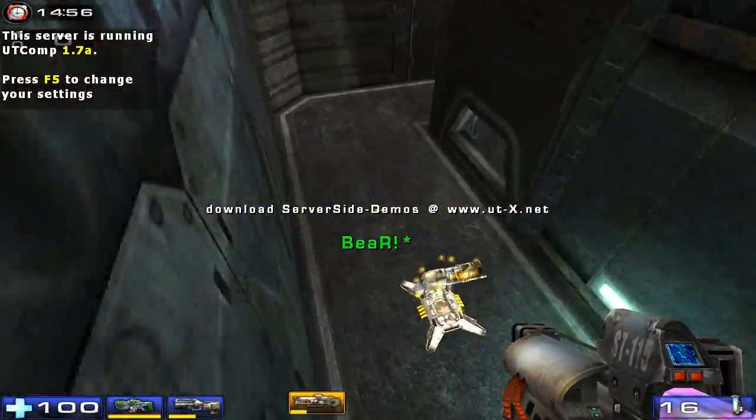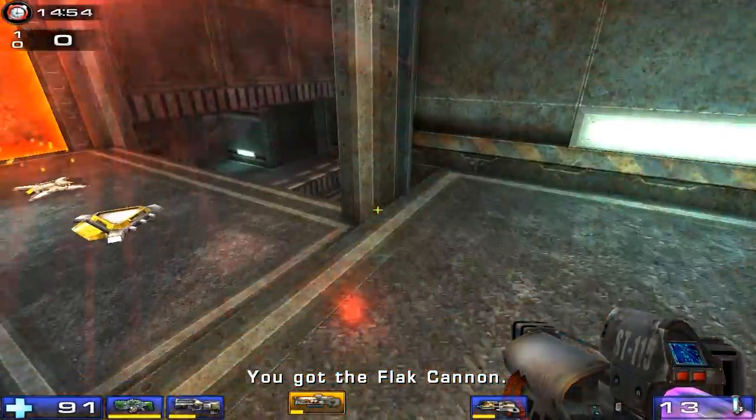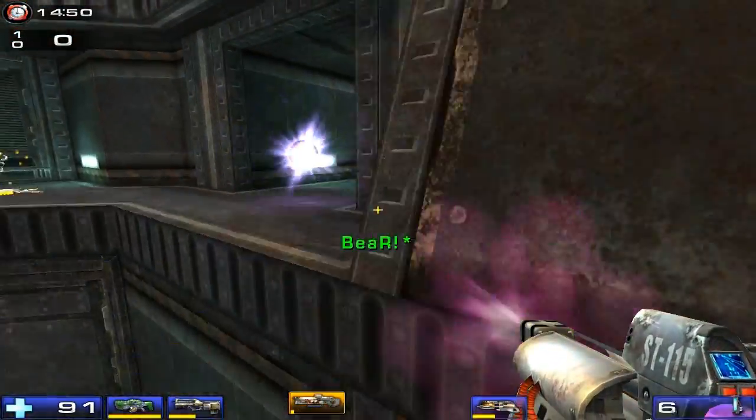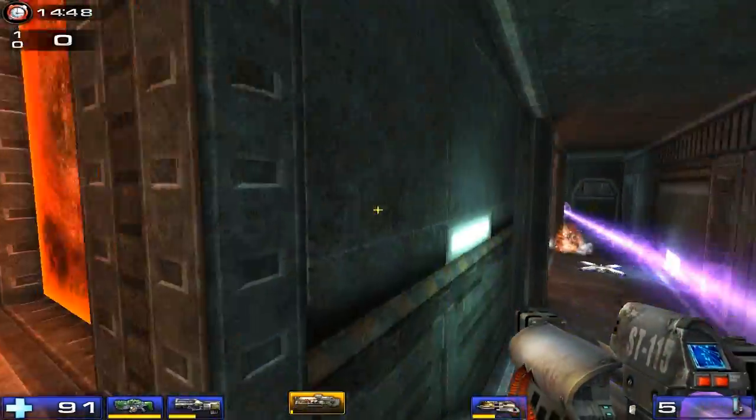The action has started, the build and shock coming in for Skaven's favour, manages to find the flap, good combo actually doing a lot of damage there, 2 HP for Bez.